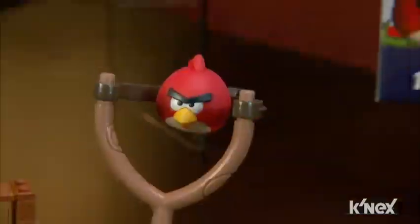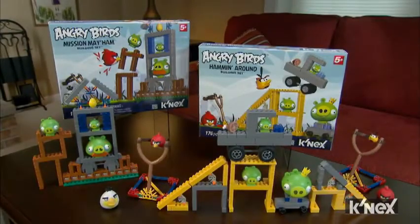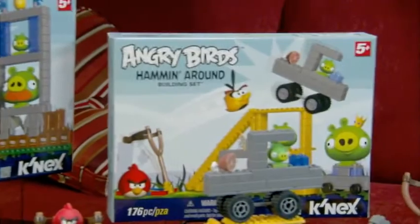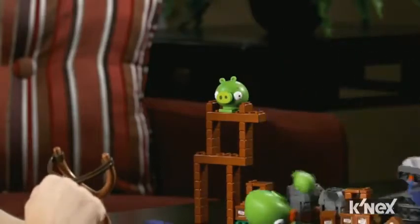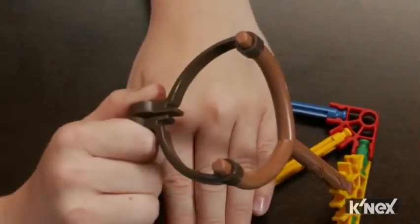New from K'nex, now you can build and play in the world of Angry Birds right in your living room. With these sets you can actually build and destroy levels from the original Angry Birds game. Destroy King Pig in the Ham and Around set, or save the Golden Egg in the Mission Mayhem set. Each set comes with a working launcher just like the game.